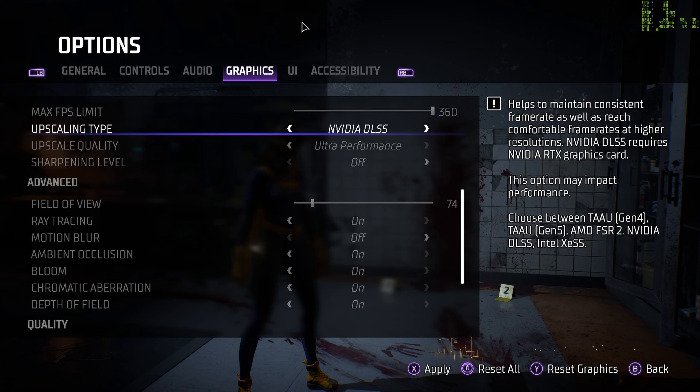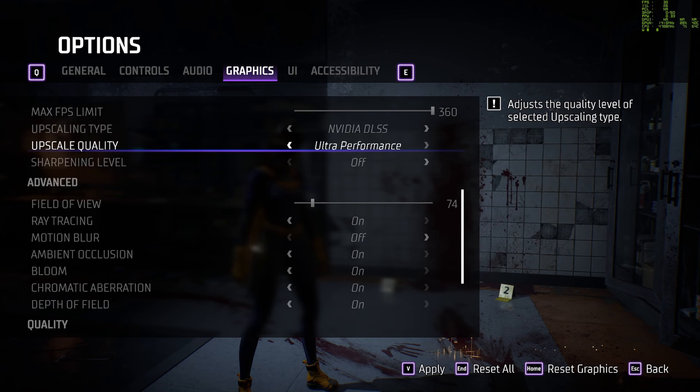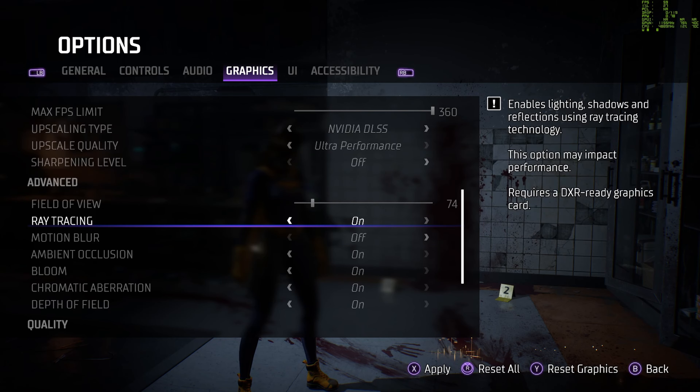Now we get to the really interesting stuff, which is ray tracing. Ray tracing — if you're unfamiliar — is where you can use any ray-trace capable card, usually your 2000 series and above for Nvidia, and use technology they've built in that allows you to achieve very realistic looking lights and shadows.